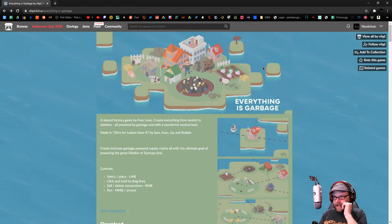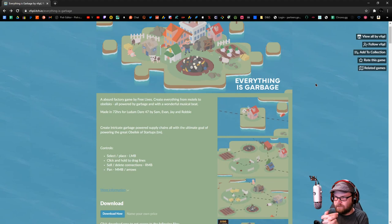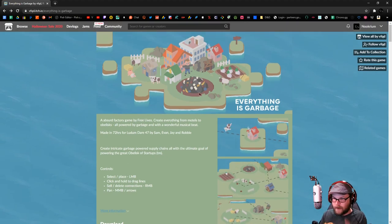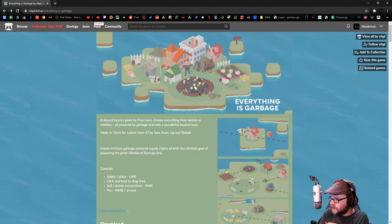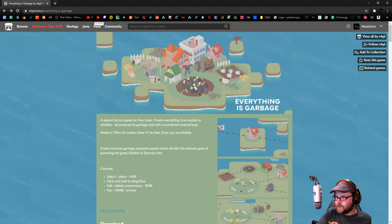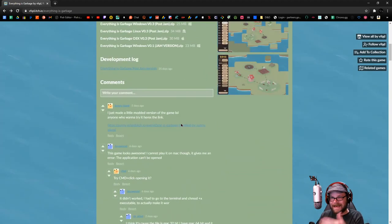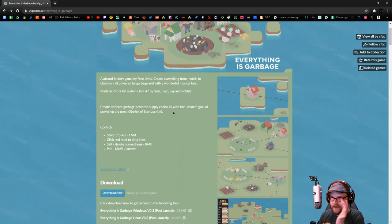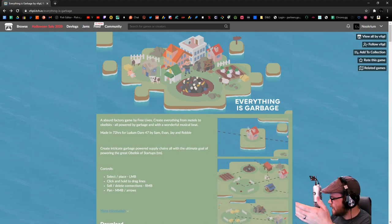So everything is garbage. This one is like a resource manager. We have a dump on an island somewhere, and from that dump we will supply our farms. And then our farms will supply the markets, and the markets will supply the houses. It's just a big chain thing. This has been developed by VFQD — the same folks that made Terra Nil, which is a fantastic game. I thought it was worth checking out. Let's go ahead and do it and see what Everything is Garbage is like.